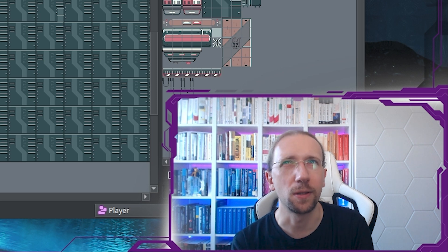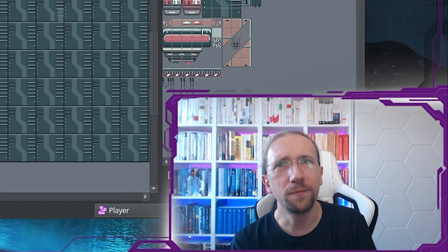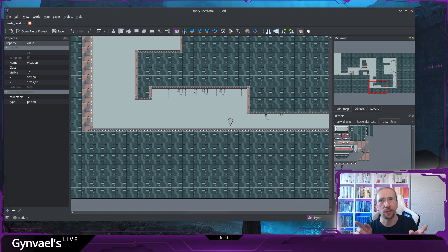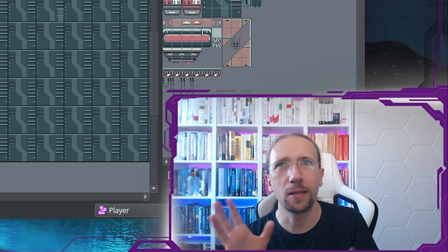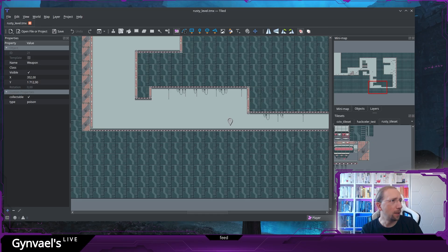Instead, we'll use a heuristic: is the projectile super close to us? If so, it's about to hit. We calculate the distance between the projectile and the player — if the distance is small enough, we trigger the poison. We can calculate center-to-center distance and factor in the width of both player and projectile. We'll kind of wing it and see.